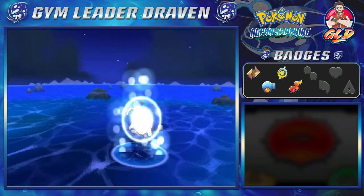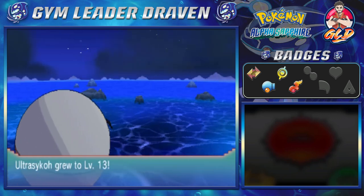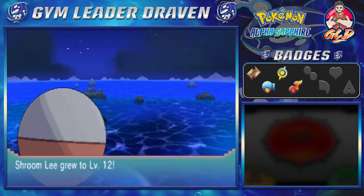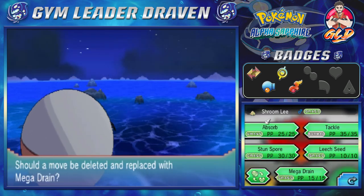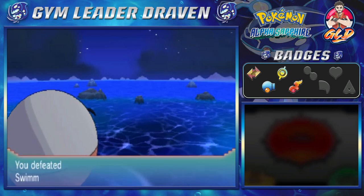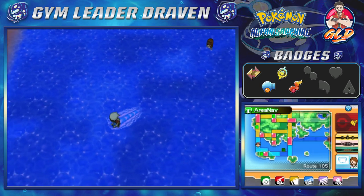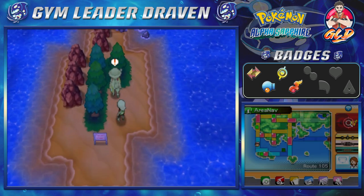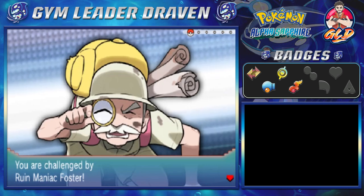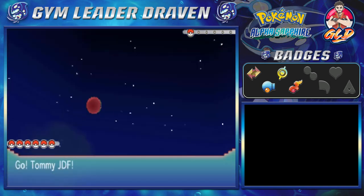Look at that — TommyJDF grows to level 42, and Ultra Psycho to level 14. Everybody else is going to be evolving right here. Shroomlee is evolving — it wants to learn Mega Drain. Let's take away Absorb. We're going to be making a very good team by the end of this walkthrough. I want to use Pokémon I've never used before — like Voltorb and Electrode — and it has me thinking maybe we should switch it up in Alpha Sapphire. Let's make it fun!